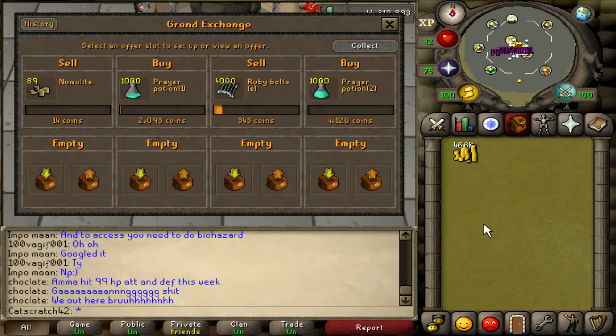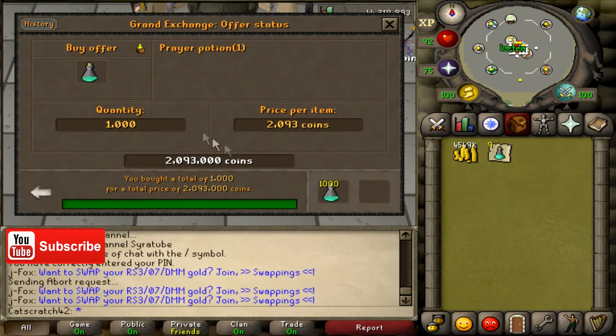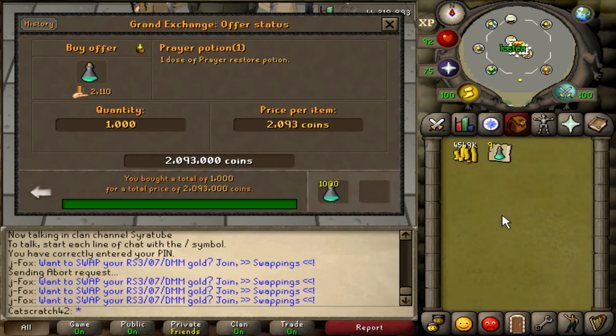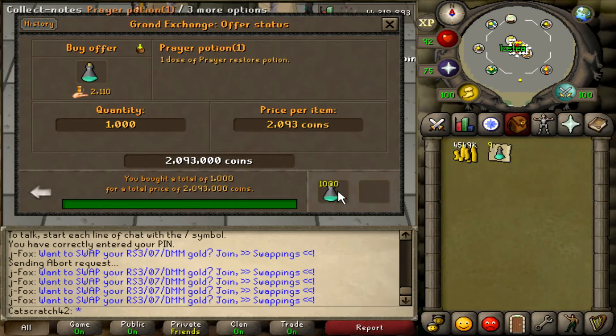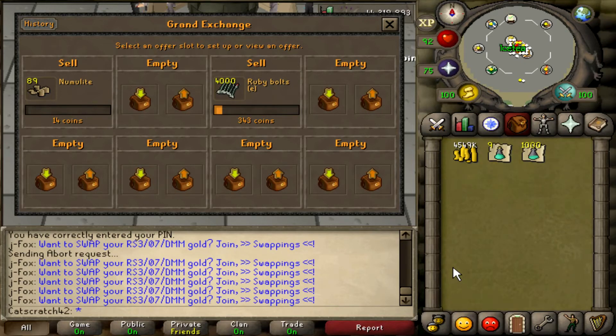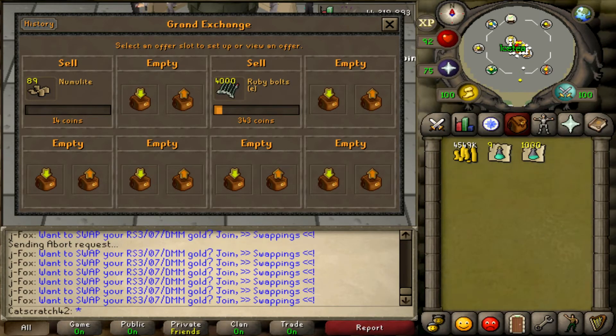I also decided to check how much the two dose prayer potions were going for, and it looks like we're actually going to make more money on the two dose prayer potions than on the one dose. So I put a listing in for both just to make sure we could get profit from both. Make sure you check one dose, two dose, and three dose potions as well. It's been about 15 minutes and all of our one dose prayer potions have bought, though the two dose potions were not buying as fast, so we're going to stick with dose one for this video.